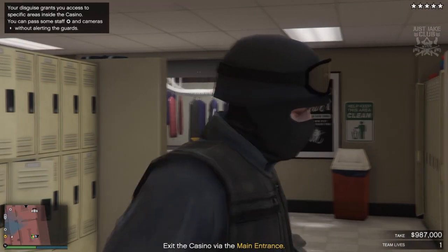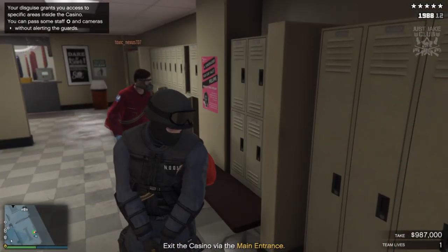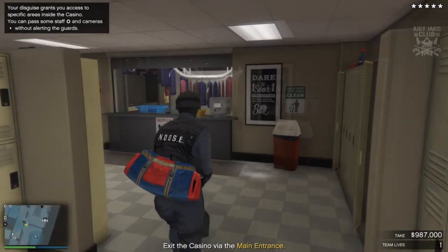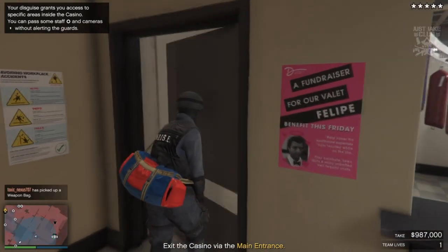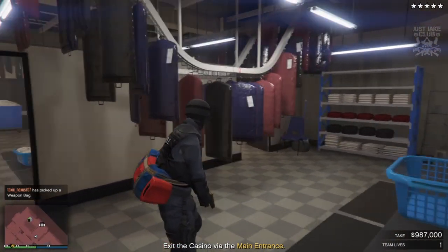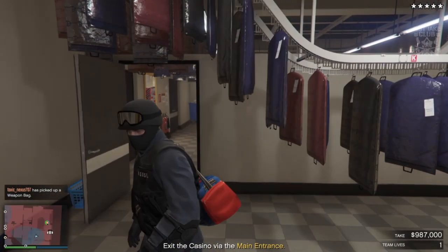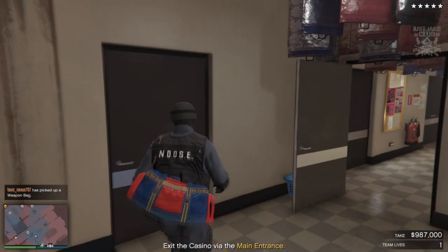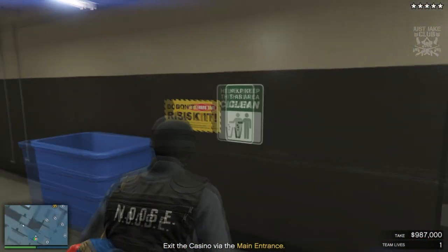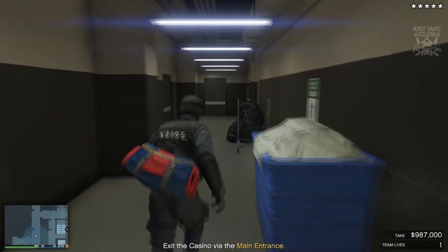Once you're in the locker room it's pretty easy — you're in your NOOSE outfit and they're not looking for you specifically. Once you're in your NOOSE outfit you're pretty much home free. They're not looking for two police officers who've just ripped them off. As long as you're not walking around with your gun out, shooting, or bumping into people — just walk straight through and you've got no worries. You're just going to walk through the casino and out the front door with $987,000.